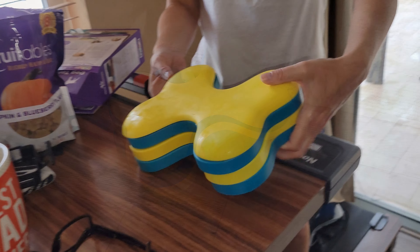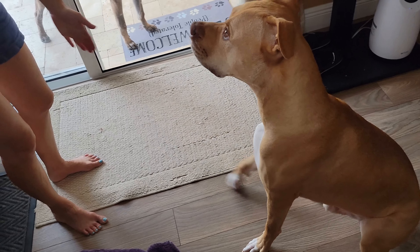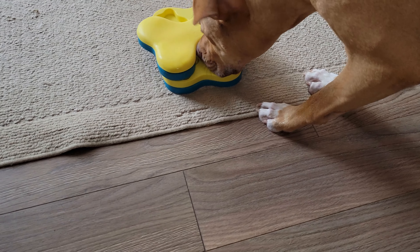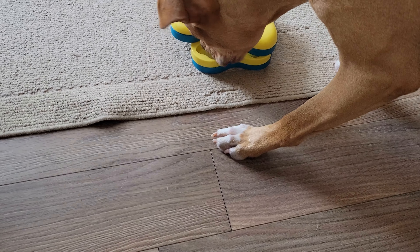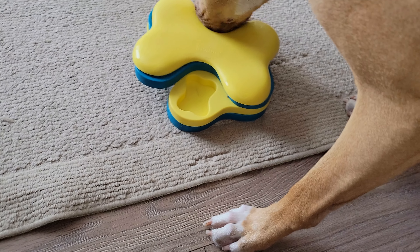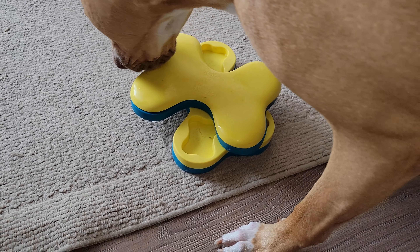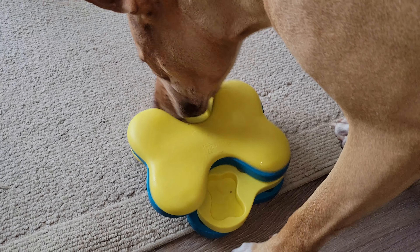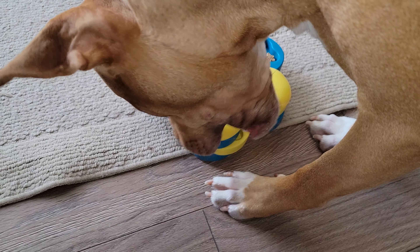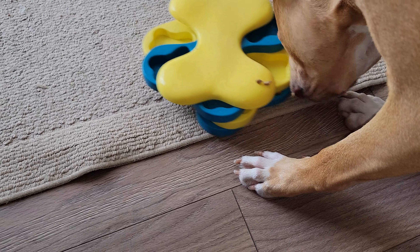All right, buddy. There you go. Sit. Give me your paw. Good boy. You didn't put them in every one? No, I don't put them in every one — that's cheating. This thing's too simple. He just pushes it with his big nose. He definitely does it the easy way — just nudges it with his big nose.